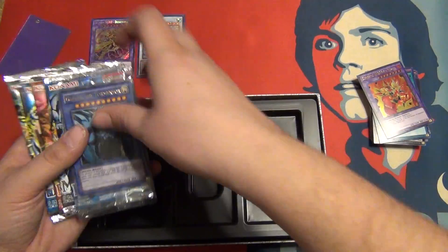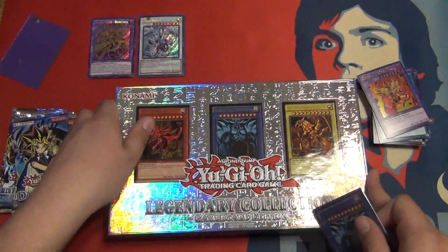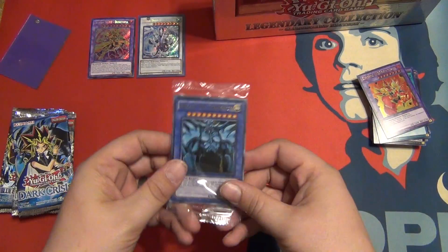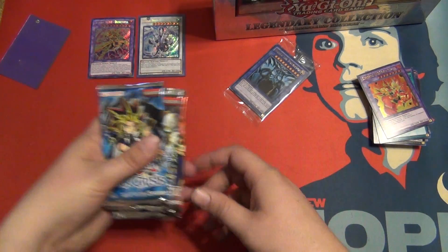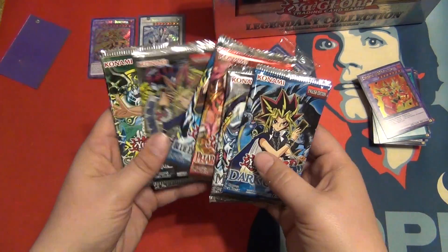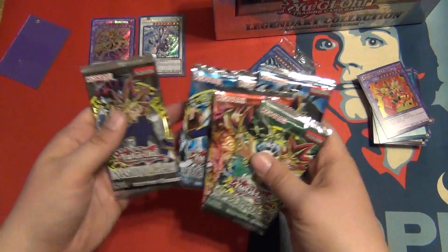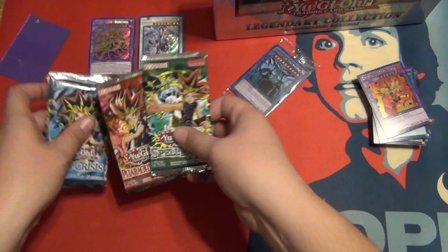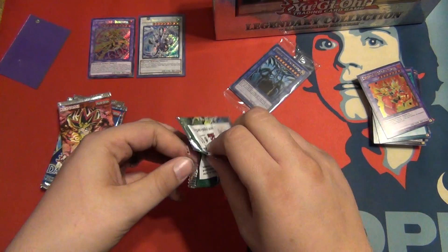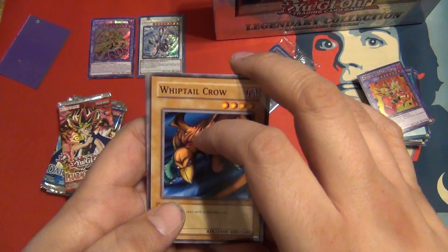There's the game board down there — in the first video I opened this up, I go through all of this stuff, so if you want to see that you can. We're going to get down to just our awesome packs. If you've watched before, you know I open these in a particular order. I think these two are switched this time. Let's go Spell Ruler — this pack is being weird.